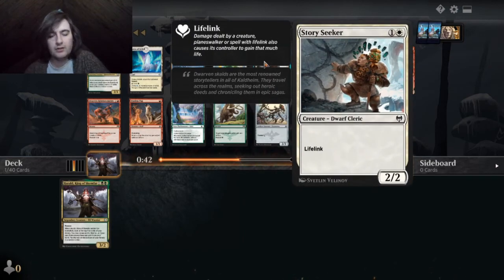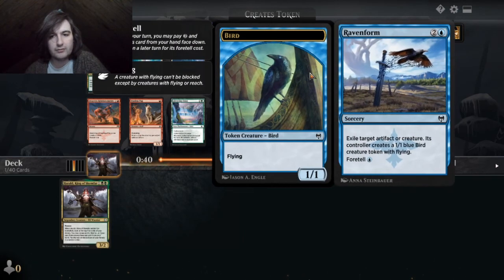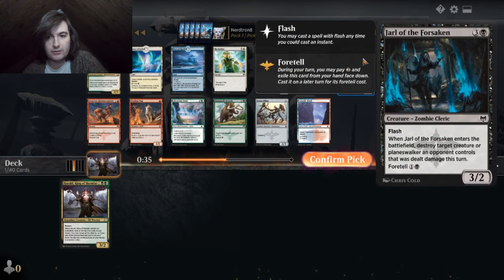Gain three life, draw a card. Just a two-two with lifelink. Excellent creature — artifact your creatures control gets a plus one-one blue, and then you can foretell it.